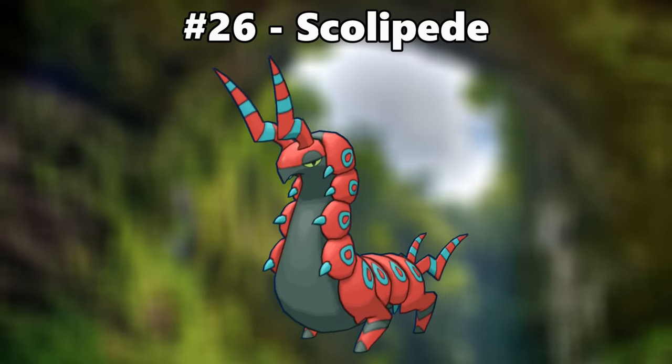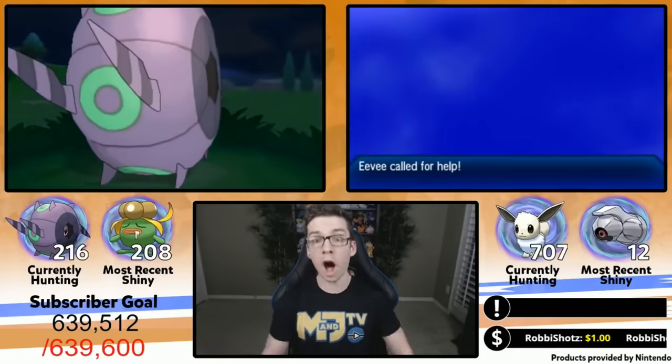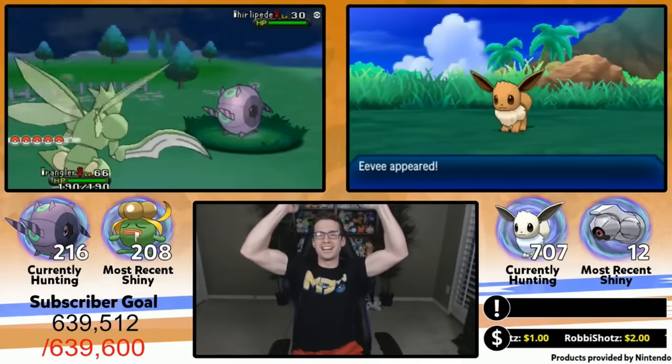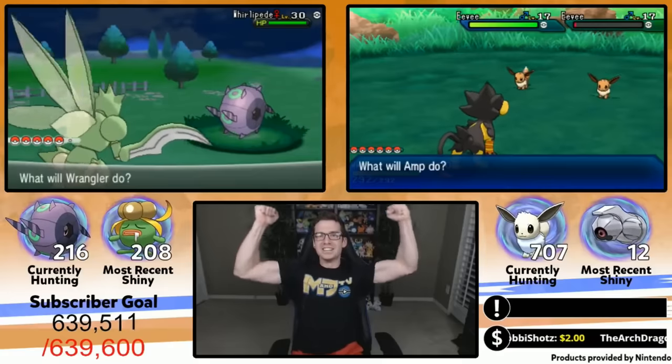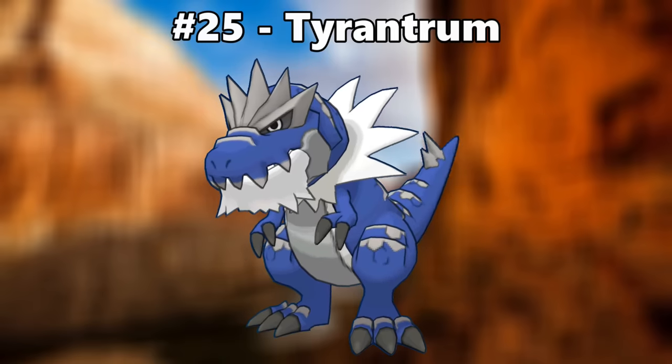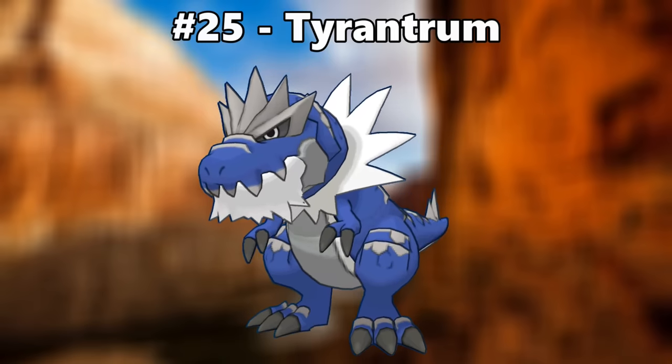[Shiny Whirlipede reaction — so lucky!] Number 25 is Tyrantrum. Surprise, another awesome Pokemon that turns a nice shade of blue.